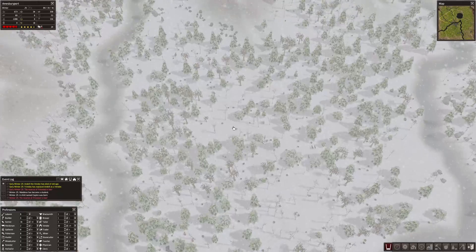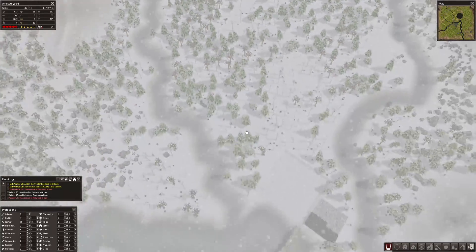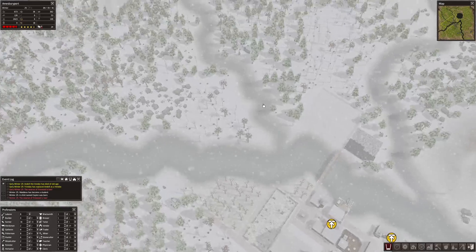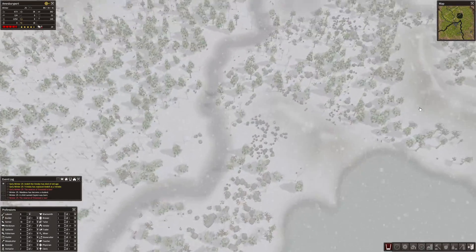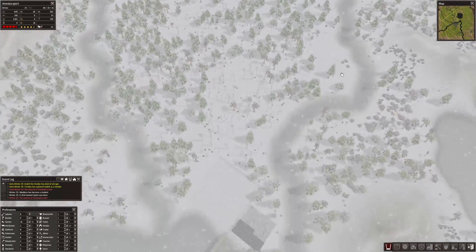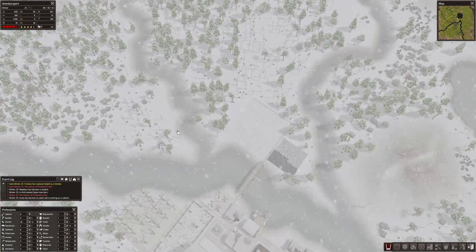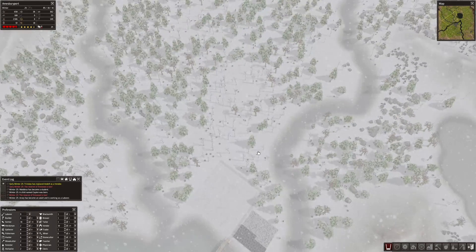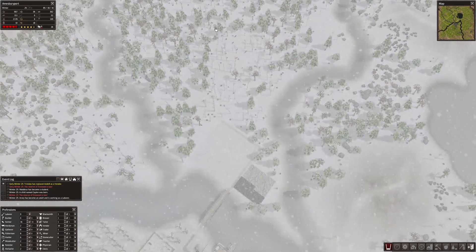These folks are still trekking out into the middle of nowhere to grab stone, which is good. We really should try to deplete all of our stone deposits around here. To get over to the far ones we're going to have to build some bridges, so maybe that'll be a task for the near future. Right now we've still got space to build out here.